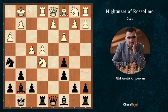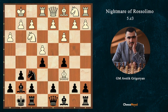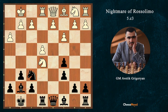So f4, Nh5 is already giving advantage to Black. That's the thing — after Ne5, Bc6, dxc6, Ne5 is a very dangerous move, and after Re8 White has serious problems.